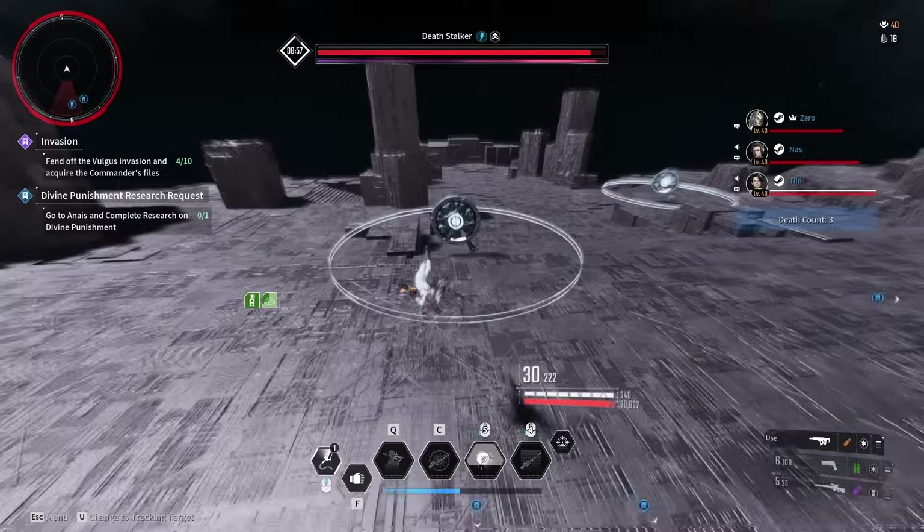Beyond the floating skulls and the ranged shooting, she also periodically shoots out a ring that you either have to jump over, or she'll shoot it at head level so you just want to stand on the floor. You just want to recognize if it's the jump one or the one where you stand on the ground — and depending on the elevation she's at, this could change.